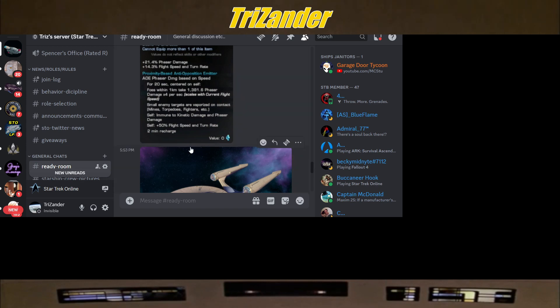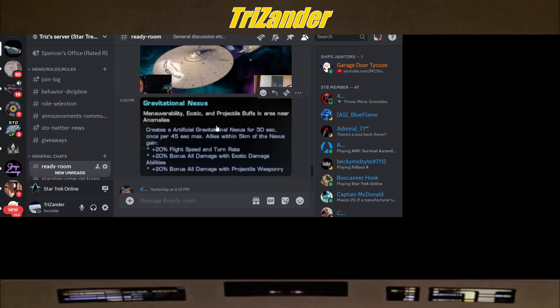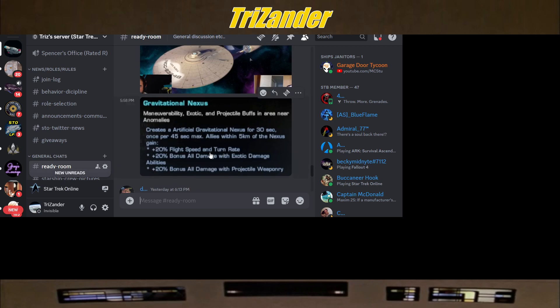Self also gets plus 50% flight speed and turn rate. The visual on this was absolutely amazing. We'll go back to that when we go back to the main YouTube page. Now we're going to go over the trait, called the Gravitational Nexus — renewability, exotic and projectile buffs in area near anomalies. It creates an artificial gravitational nexus for 30 seconds, once per 45 seconds max. Allies within 5 clicks of the nexus gain plus 20% flight speed and turn rate, plus 20% bonus all damage with exotic damage abilities, and plus 20% bonus all damage with projectile weaponry.